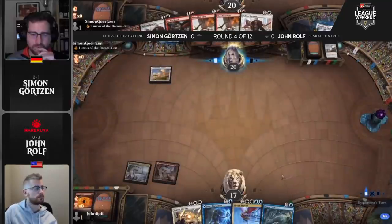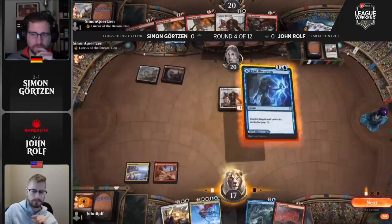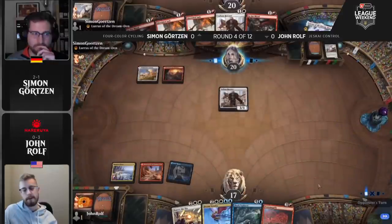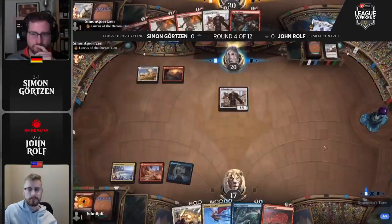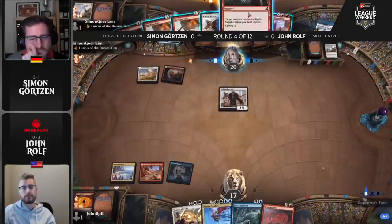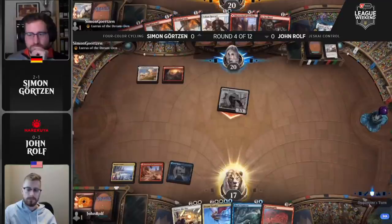We're going to see the three different angles that Simon's going to attack from. Flourishing Fox is the best thing to do on turn one in the entire deck — you only get to run four of them, but Simon would love to see more in his openers. That's your tall approach. You can also go wide here with Valiant Rescuer, which can build its own board state that demands an answer from Rolf. Then we transition into the late game where Zenith Flare shows up and hits from a totally different angle — going upstairs and dealing potentially lethal off of one spell.